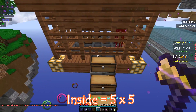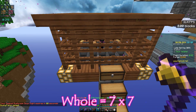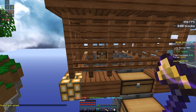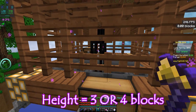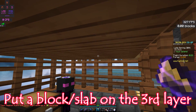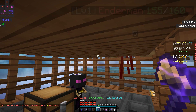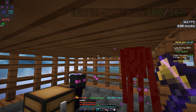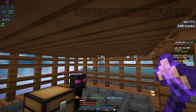It is 5x5 inside and 7x7 outside. For the height of this specific farm, you need to follow exactly what I say. You're going to build either 3 or 4 blocks high. For the third block, you have to put a full block or a slab. If you guys don't know, Endermen are 3 blocks high, so if you only give them 2 blocks, they will end up suffocating — that's the concept of this mob grinder.